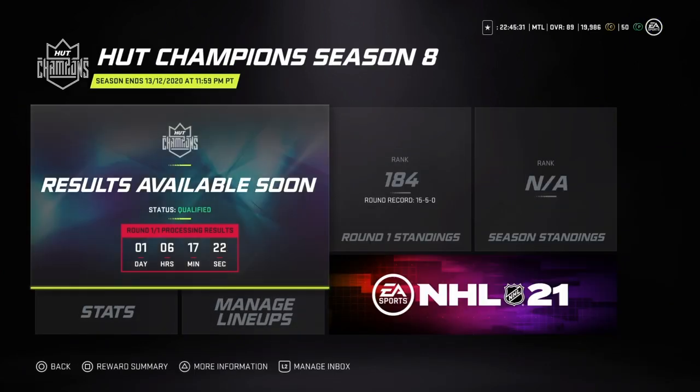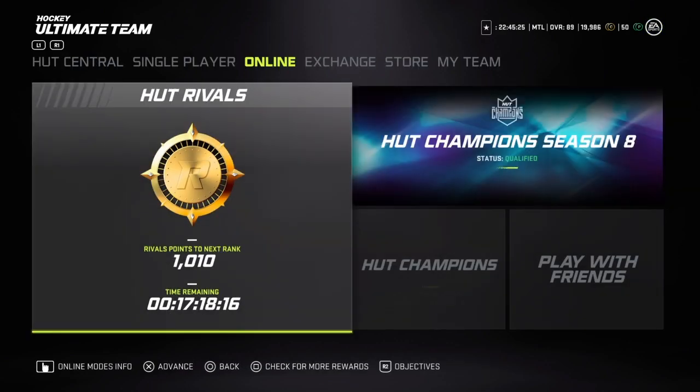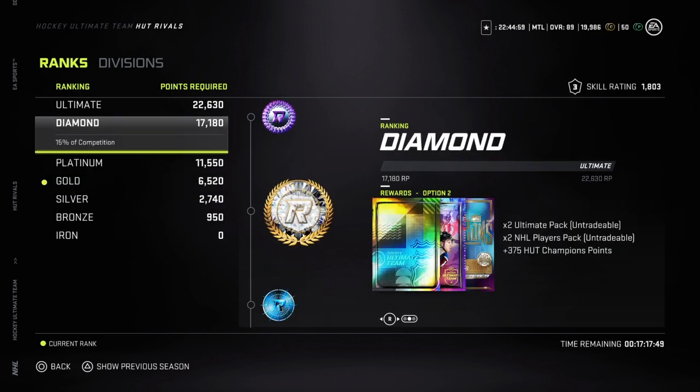For rivals, the tradable versus untradable debate is something to consider this late in the year. To make tradable worth it, you'd really need to pull something very high overall and very valuable — like an 86 Team of the Week, which might be 15k to 20k depending on synergies. So it's just not worth it; you should go for the untradable rewards.